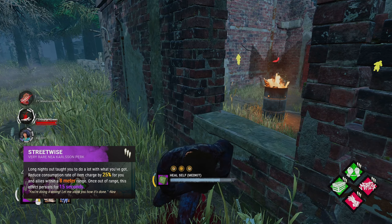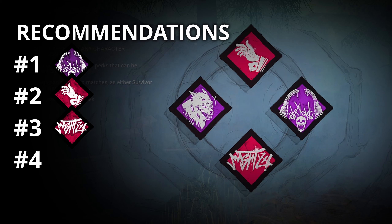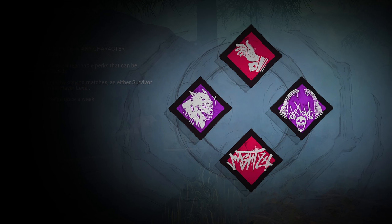This week none of the perks are really standouts in the Shrine, but ranging from order that you should get them, you should go Bloodwarden first, then Ace in the Hole, followed by Streetwise, and lastly Territorial Imperative. How do you guys like this change in the Eyes on the Shrine format? I'm just experimenting with some changes to improve the quality of the series. Do you like the highly edited video style I've been using lately? Let me know down below in the comments, and with that, let's hop into the gameplay.